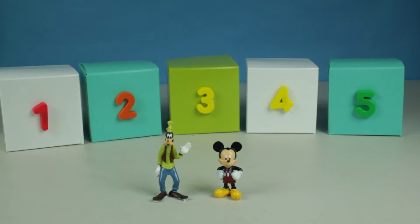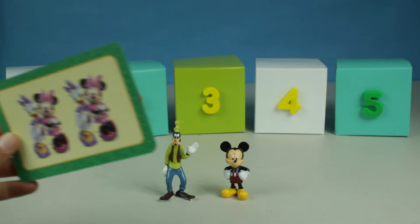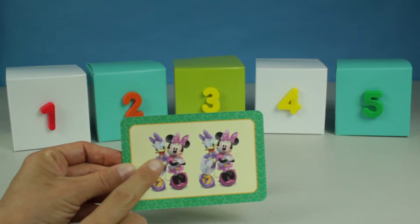Goofy and Mickey are here in Quigland today from their clubhouse to help us open these boxes with numbers on them. There are some surprises inside and also one of their friends from the clubhouse. Let's see if we can find their friends and find our other surprises. We're gonna count along with our clubhouse friends and open up the numbered box for a surprise. Here's our clubhouse friends — let's count them and find the right box. Count with me.